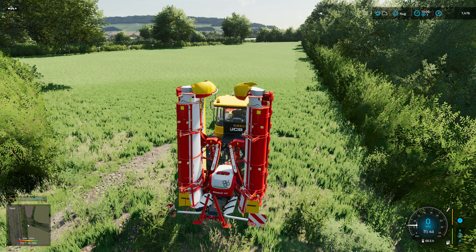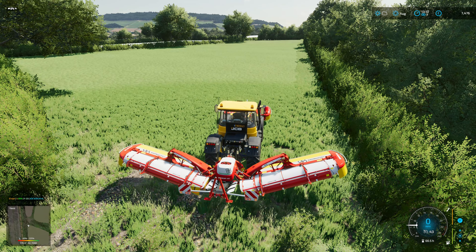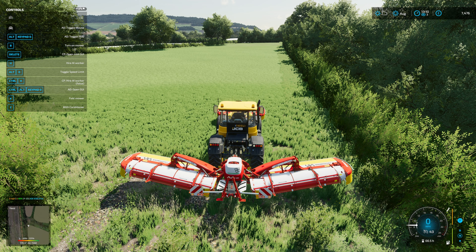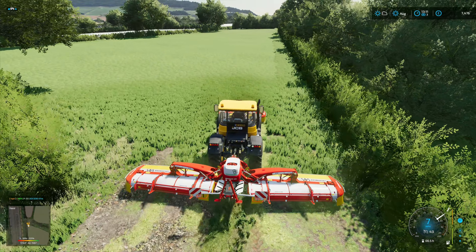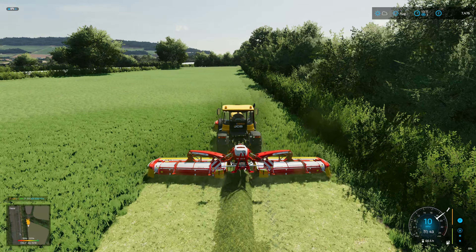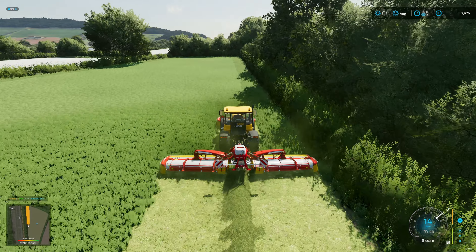Let's get unfolded and check a few things. We're on swath dropping, we've got the conditioner on both mowers. We can power up, back up a little bit and lower down. There we go — we're mowing! And we've got that amazing mowed texture that we had on Carmsden as well. I do really like that.